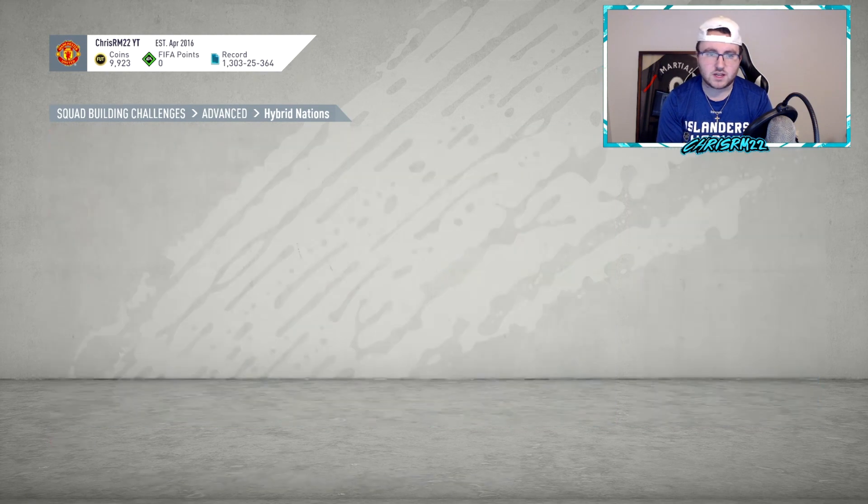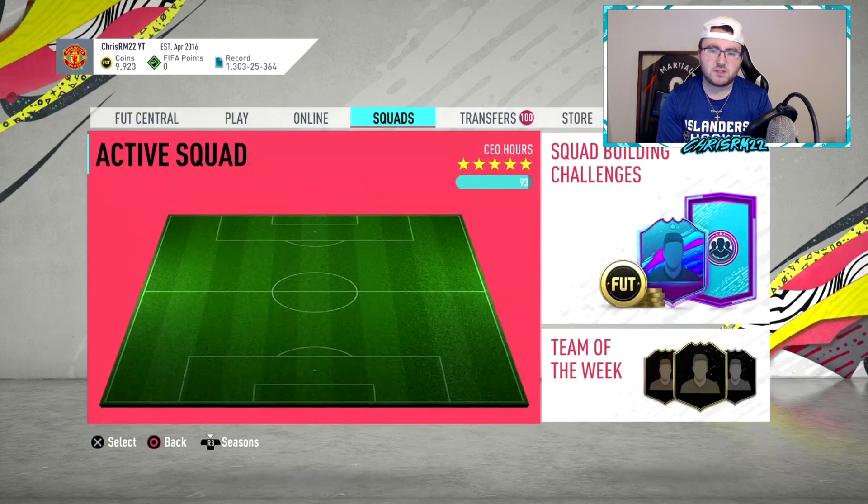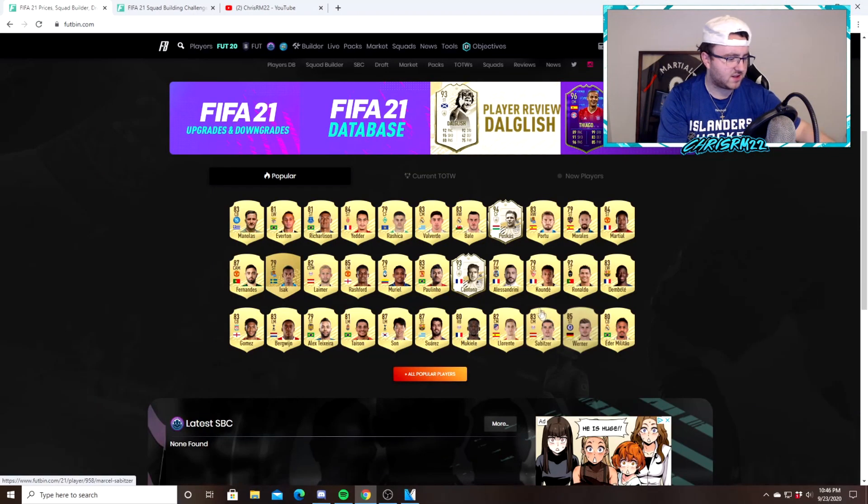These packs you're going to do for about 14,000 in total and then you're going to get a rare mega pack back. Those SBCs should get you about 50,000 coins in general. Make sure you're selling everything in the pack besides meta cards. If you ever want to know what meta is — don't sell the Marcials, the Dembeles, the Militaos, the Fernandos, the Sabitzers, the Llorente, the Son, Rashford, Limer, Ben Yedder, Richarlison, Bruno, Joe Gomez, Valverde, Bale, Icon cards — do not sell them.